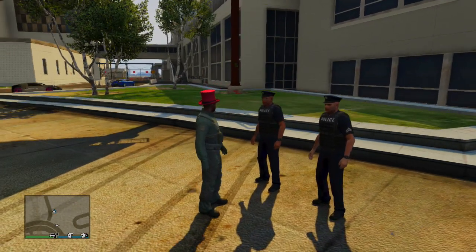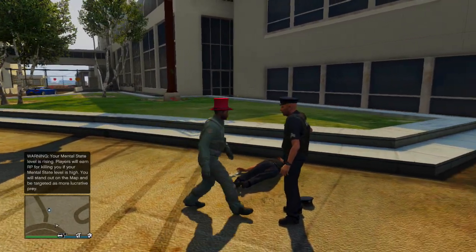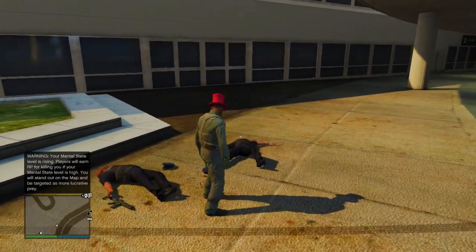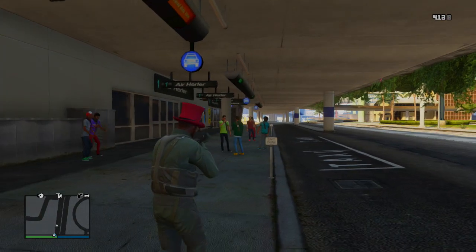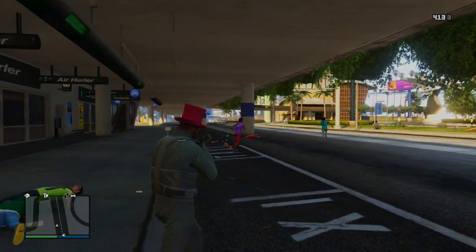Go ahead and punch him — this is kind of funny right here. As you can see you can just go up and punch him and you'll never get stars or anything like that. You can kill any pedestrians that you want, and in a second I'll show you that you will not take any falling damage either.